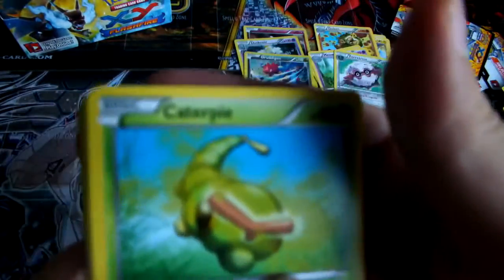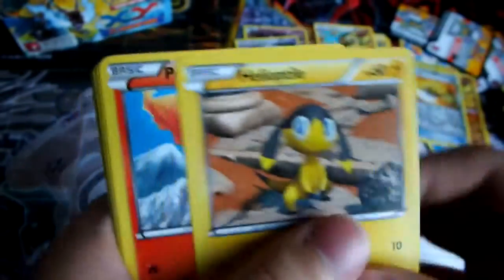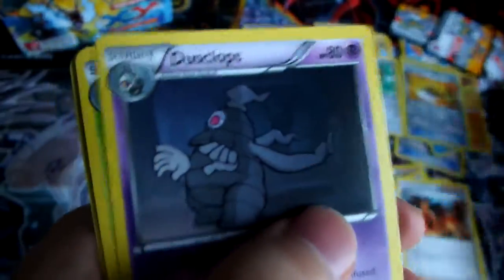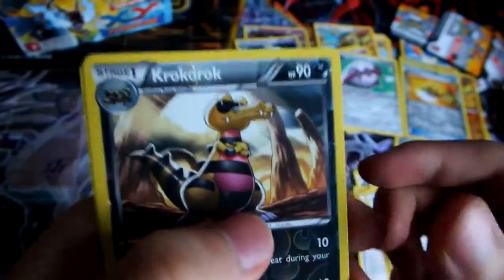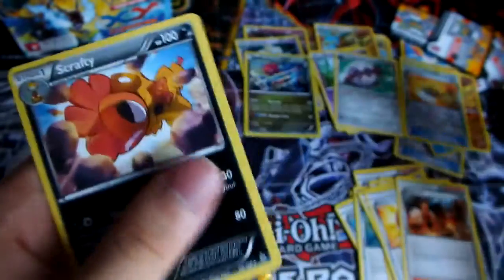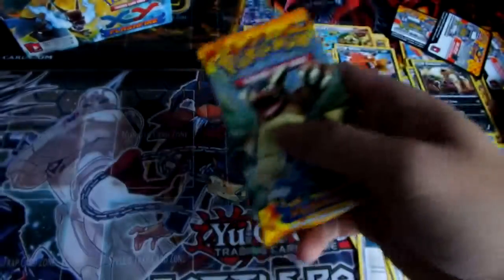We have a Caterpie, Politoed, Bonita, Binacle, Weasel, Dusclops, Nuzleaf, Avalugg, a Reverse Croagunk, and a regular Rare Scrafty. Last pack of awesomeness.